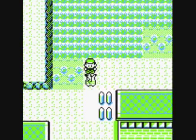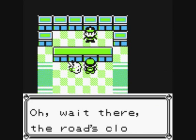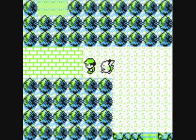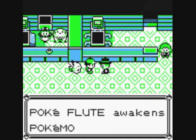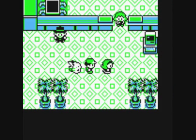That grass is the same as the previous grass — Abras, Kadabras, Rattatas, Pidgeys and Pidgeottos. An NPC says: 'Pokeflute awakens Pokemon with a sound that only they can hear.' Which is bizarre because we can hear it too when we actually use the Pokeflute. Another NPC: 'I rode uphill on Cycling Road from Fuchsia.' And a little boy says: 'If I had a bike I would go to Cycling Road.'